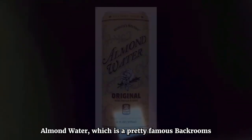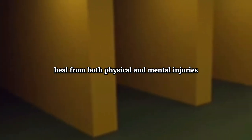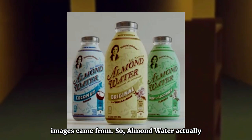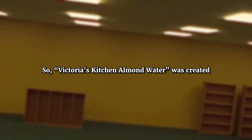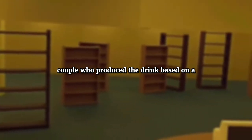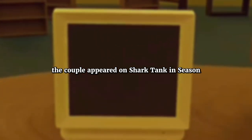Now let's move on to Almond Water, which is a pretty famous backrooms object. If you were to drink it, you'll heal from both physical and mental injuries incurred within the backrooms. These are what Almond Water bottles look like inside the backrooms. Victoria's Kitchen Almond Water was created by Deborah and David Minion, a French couple who produced a drink based on a family recipe. They started selling this drink in 800 stores in 2012.